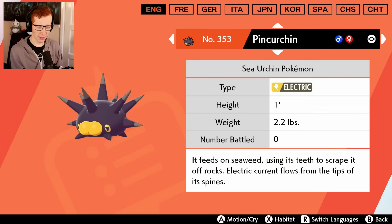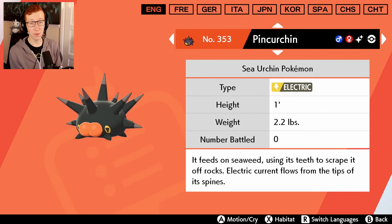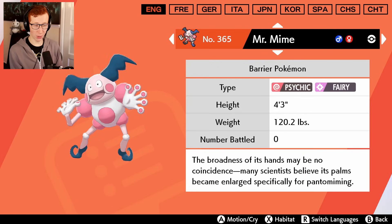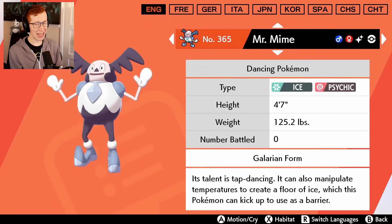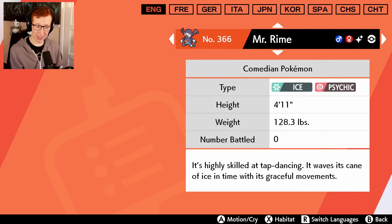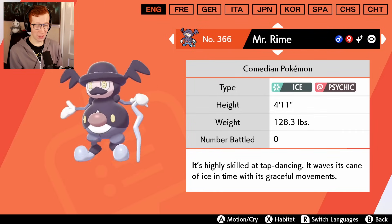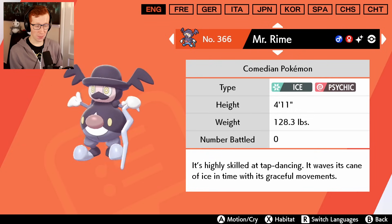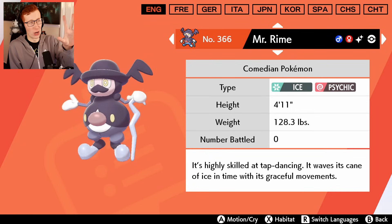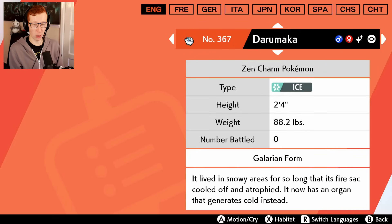Pincurchin - it's whatever, but it has a decent shiny. If you're going for a Pincurchin shiny you're probably gonna be pretty pleased with this. Mr. Mime and Mr. Rime - let me see. The Mr. Mime shiny is terrible. That's sad. And Mr. Rime's shiny is also terrible - it's just like more washed out. Why do they think the shiny versions being more washed out is a good idea? It's like they just took all the color from the original one and drained it - there's nothing that makes me want to go for that.